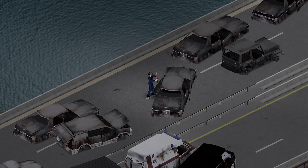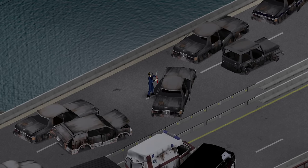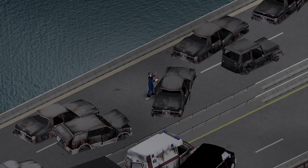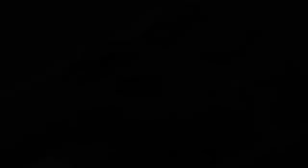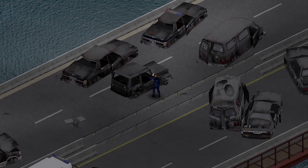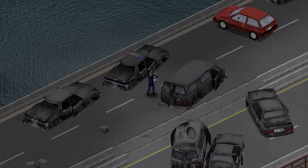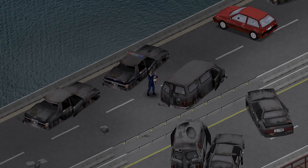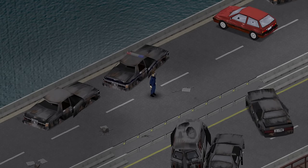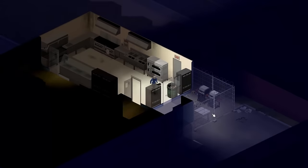If you're on a multiplayer server, or just want to level as quickly as possible, dismantling car wrecks is the best way to go. You'll clear the roads for other players without destroying loot containers, and picking a wreck pileup like the West Point bridge gives you a huge collection of scrappable vehicles in one place. Keep in mind you'll use propane, so have spare propane canisters on standby — these can be taken from propane barbecues found in the world.